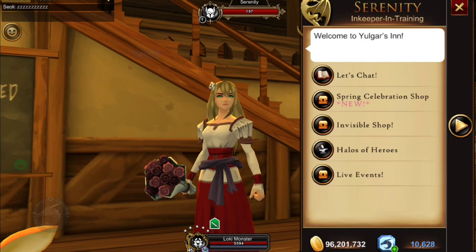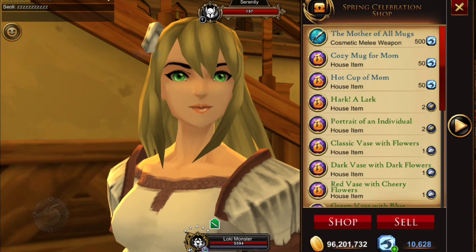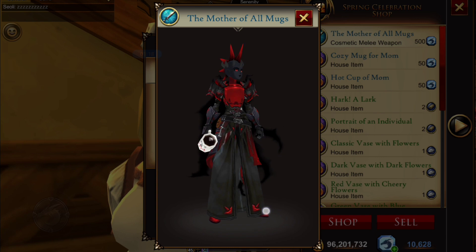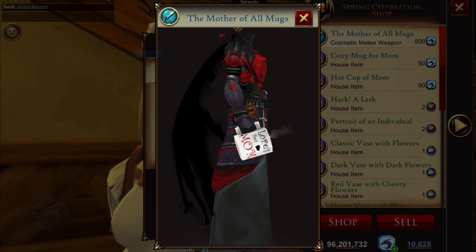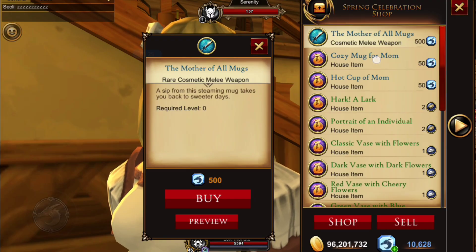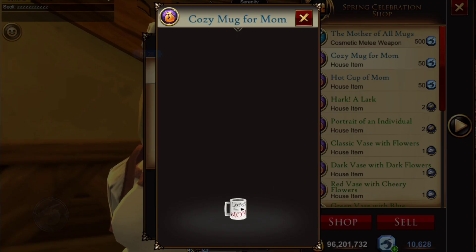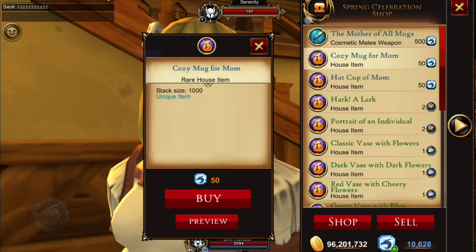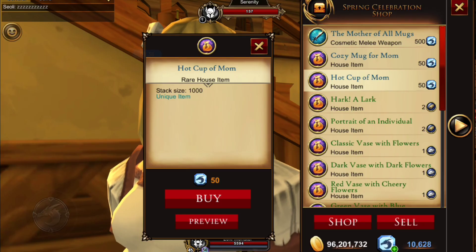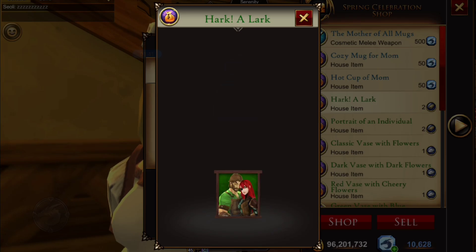We're going to see Serenity here in Yulgur's Inn. Under the spring celebration shop, we have the Mother of All Mugs — that's 500 DC and it's a weapon — Lore's Best Mom Mug. Then we have a Cozy Mug for Mom as a house item for 50 DC, and a Hot Cup of Mom for 50 DC. I can't see one bit of difference between those.